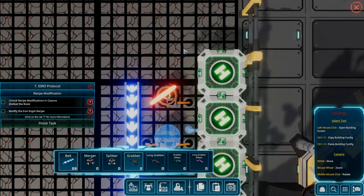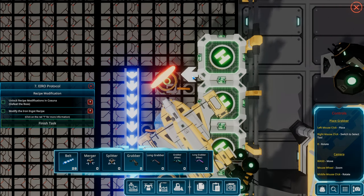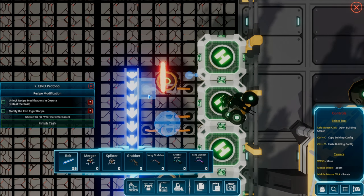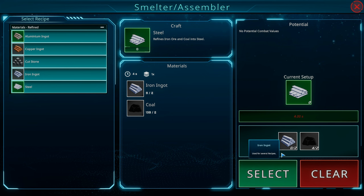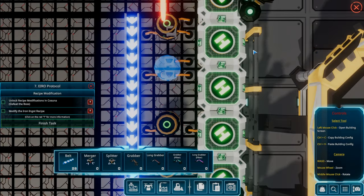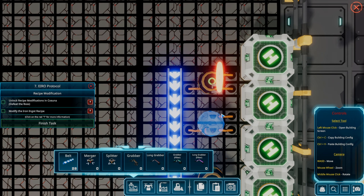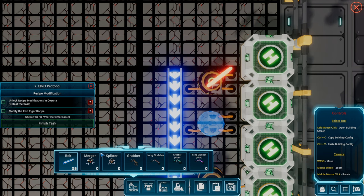Coal going into aluminum production — boom, just like that. And coal coming into steel production. This is our new iron requester — bringing iron into the steel smelter. There's our output of steel ingots to the output belt. Steel is selected. These requesters each have two drones. I kind of want to see the first steel ingot hit the output belt. This smelter is not getting built — there's no one coming to build it.